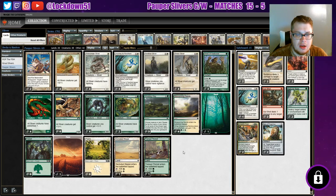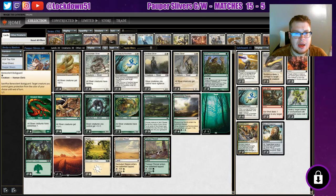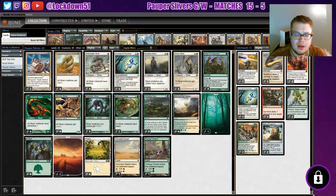Colony Garden does give us a 1/1 creature when it comes into the battlefield, which helps against edict effects, but it comes in tapped. We've already got Benevolent Bodyguard for edict protection, so I ended up removing Colony Garden. We may throw it back in - let me know what you guys think in the comments below. This is where the deck is at and I'm liking it so far, though I haven't had a chance to play test it yet.